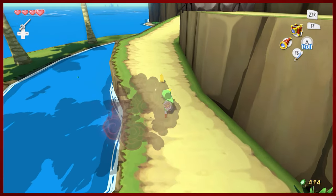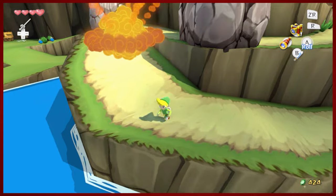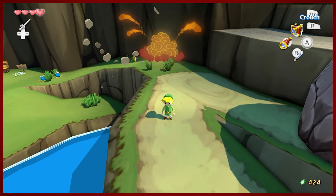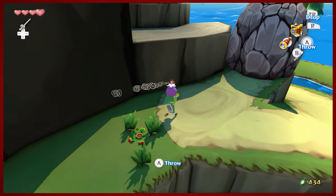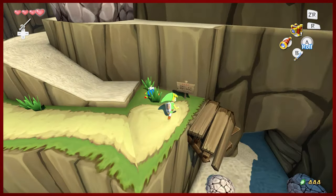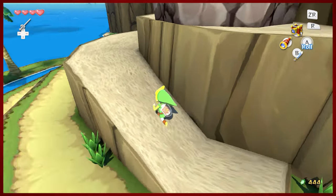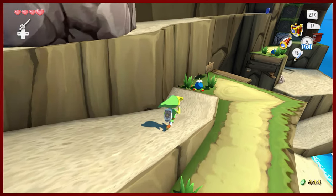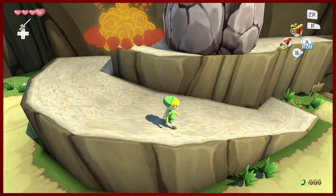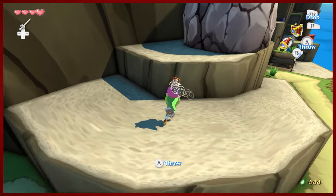Bomb flowers are usually all over the place and you'll notice that they do regrow. So in the event that you're stupid, like me, you should be okay. They will explode over time — they are on a timer. As they get closer to exploding, they start to spaz out a little bit. We're going to need to clear the way. There's a lot of rocks preventing our ascent. Every time you blow up one of these rocks, it does appear that you get 10 rupees, which is pretty nice. That should do it. Nice.